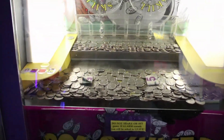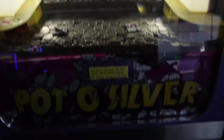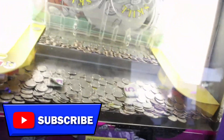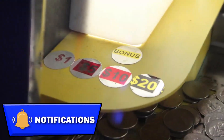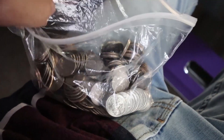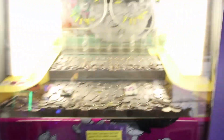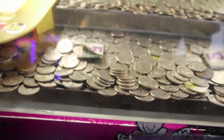Hey guys, Arcade Matt here at Aces Breakaway and Play, at the Beer Valley Mall. Haven't been here in a while. This is the old school Pot of Silver coin pusher — the one that has bills inside, but they also have bonus coins. I spotted one right here, so I just got a bunch of quarters and I'm going to try and work that bonus coin off because it's pretty close.